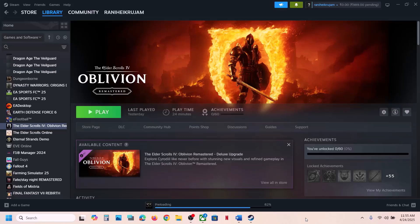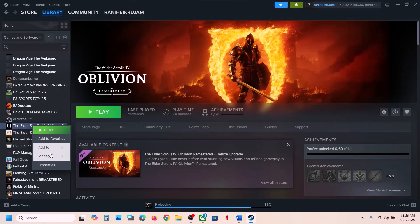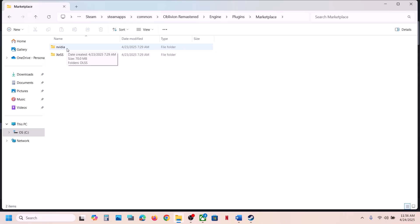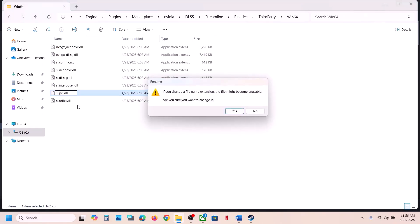The first step is to rename or delete the slpcl.dll file. Go to the game installation folder: right-click the game in Steam, select Manage, then click Browse Local Files. Open the game folder, then Engine folder, Plugins folder, Marketplace, Nvidia folder, DLSS, Streamline folder, Binaries, ThirdParty, Win64.